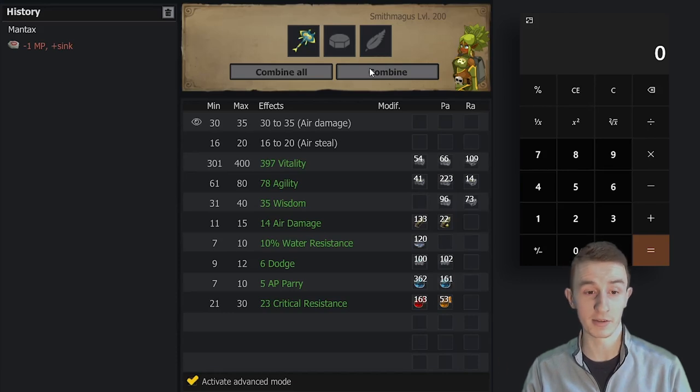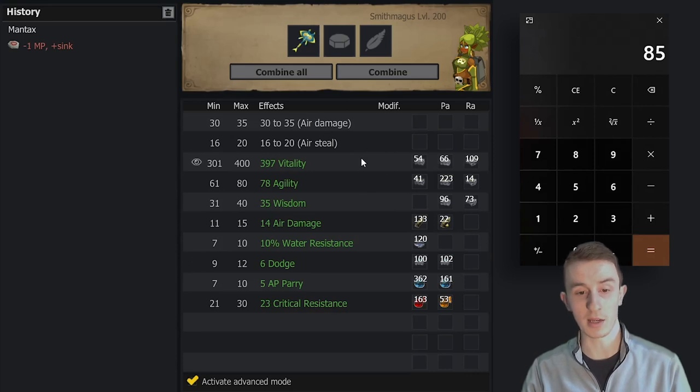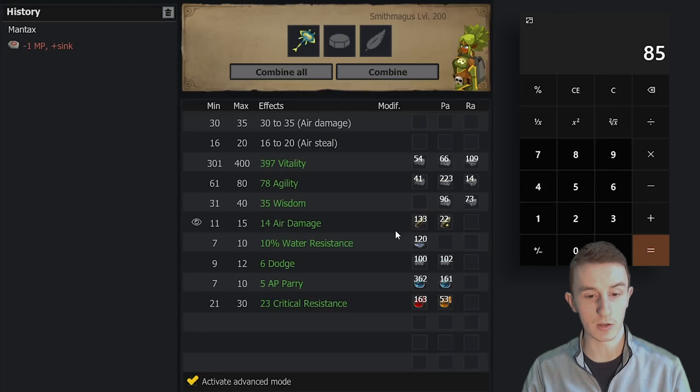Honestly, that's the second best outcome that could have happened, so I can't be too upset. The first best would obviously be Hunting Rune crit successing and being done. This is second best because the longer I try to mage this with that MP down there, the harder it is to work with. We have 85 sink. The AP Parry is really bad, and so is the Dodge, Crit Res, and Air Damage. So I still want Hunting Weapon on this — I have to end with Hunting Weapon or this is a complete waste.